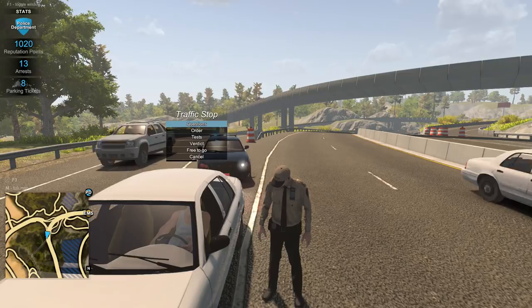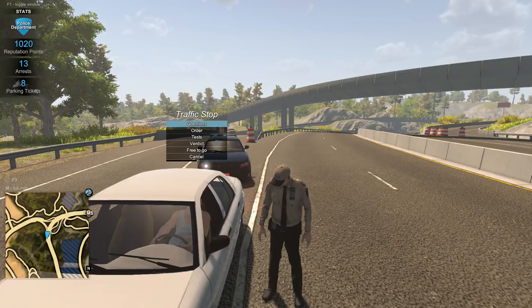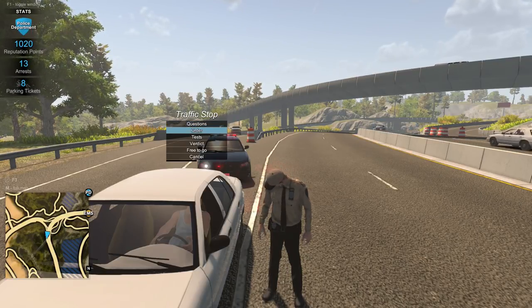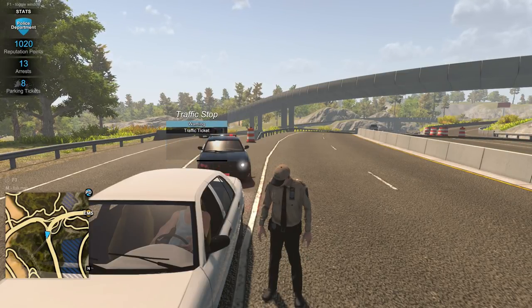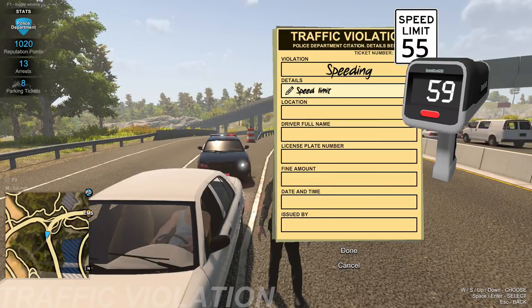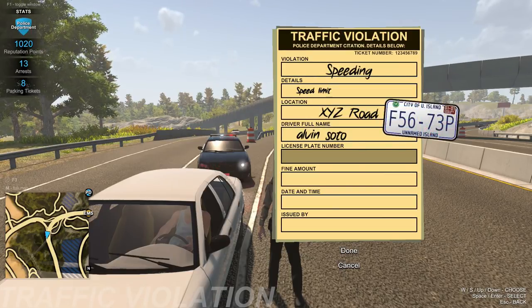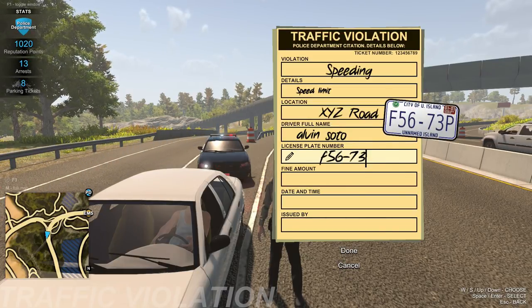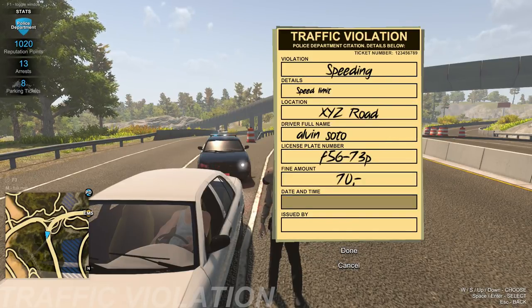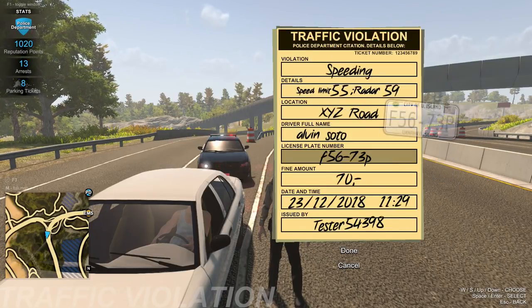Thank you, Alvin. I don't think we can still look up people's individual histories to check for warrants — hopefully that'll be an update we get relatively soon. We're going to go ahead and tell him he's getting a traffic ticket for speeding. You can see what we clocked him at — 59. We can also type in the name: Alvin Soto. License plate number is F56-73P. That's a nice UI, I like that. The fine amount is $70, and you can type in the details: speed limit 55, radar 59.